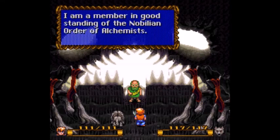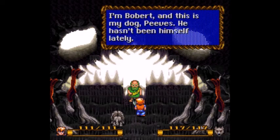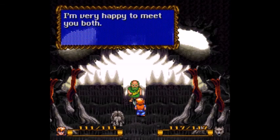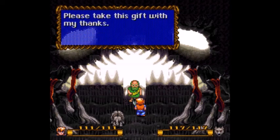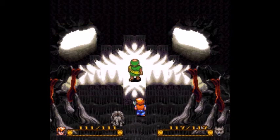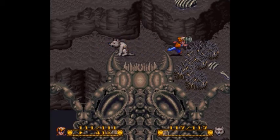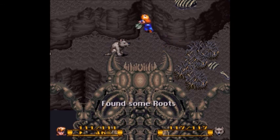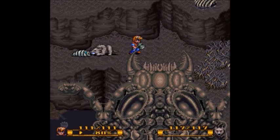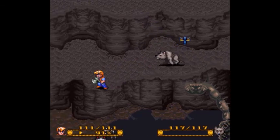And Strongheart's here - the Nobilian Order of Alchemists. Ten Wax and ten Oil, basically five castings of Flash. He'll give you something else, but you've got to go find Relo's - it's not that hard, we'll pass by there later. I'm kind of annoyed he couldn't have given you that as a prize, because that turns out to be the Cure Alchemy.